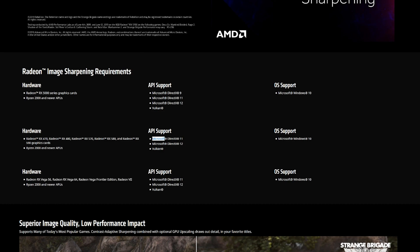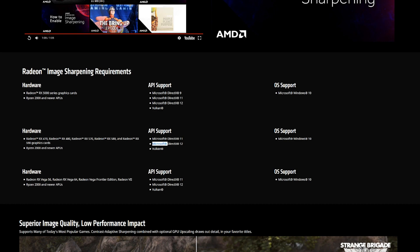As for API support, RIS can be used in DX11, DX12, and Vulkan game titles. DX9 games are also supported but it is currently limited to Navi cards.